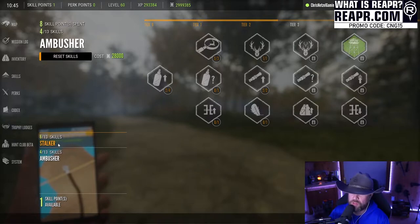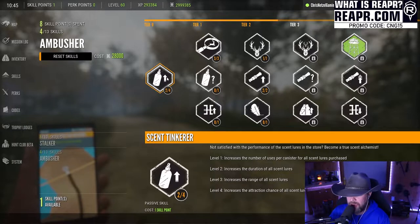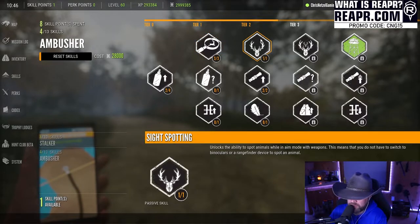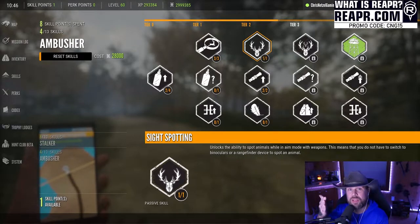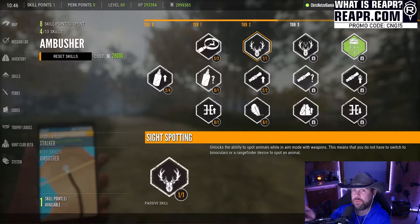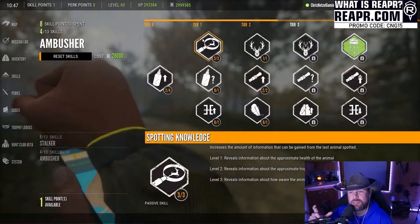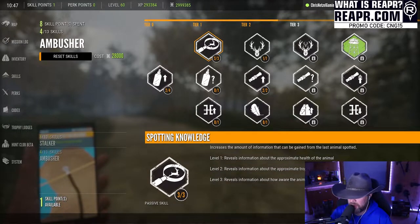For the longest time I didn't realize there were two categories, so make sure you're checking both. In the Ambusher category I have two out of four on Scent and three out of three on Site Knowledge. Site Spotting is something people always ask about in the TikTok streams — how do you highlight an animal with a spotting scope? Site Spotting allows you to ADS on an animal and highlight it, which really helps with shot placement.